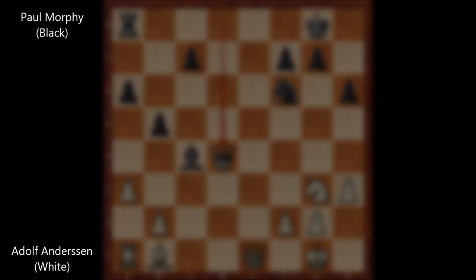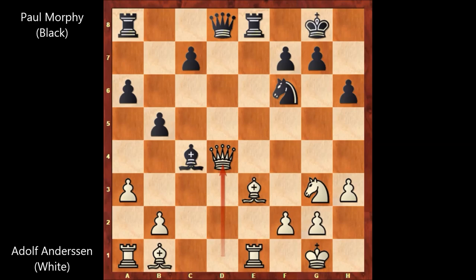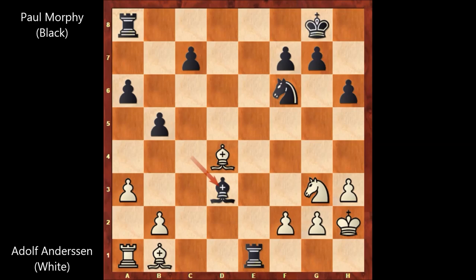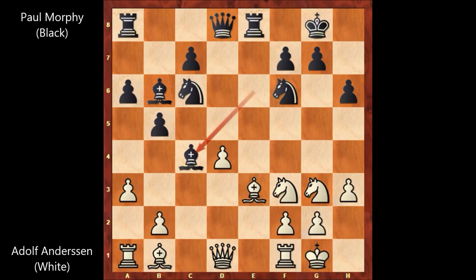After bishop takes on d4, if queen takes on d4, then queen takes queen. If bishop takes queen, then rook takes rook and white is losing. King to h2, bishop to d3 — it's over for white. So in this position, the better move was bishop to d3. This was much better.